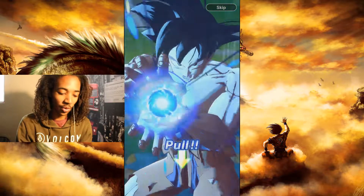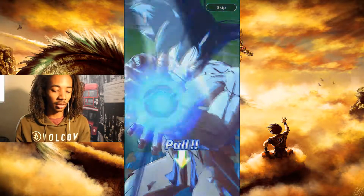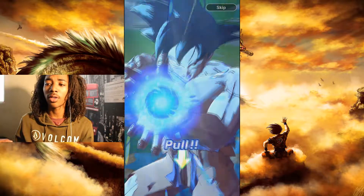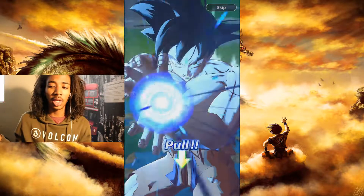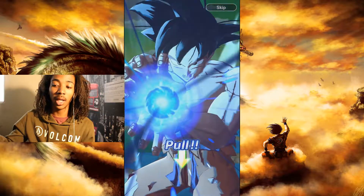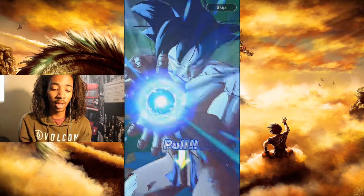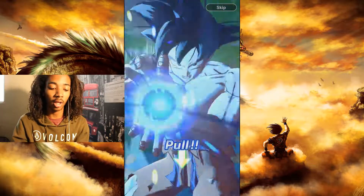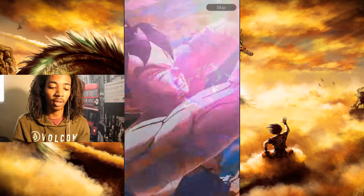There are three levels of cards: Hero, which is like common and not that special; then Extreme, which is good; and then the best is Sparkling. Sometimes your characters can awaken — if you got a Hero it can awaken and get stronger. Depending on how well Goku fights back against Frieza, it shows how rare the character you're going to unlock is. I already know I'm going to get a Hero because Goku is losing — yeah, he's definitely losing.